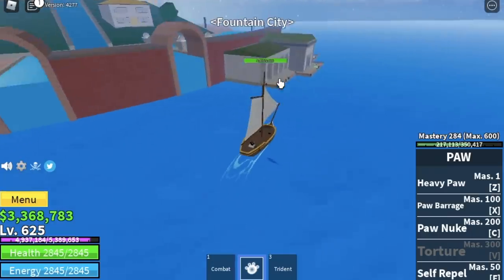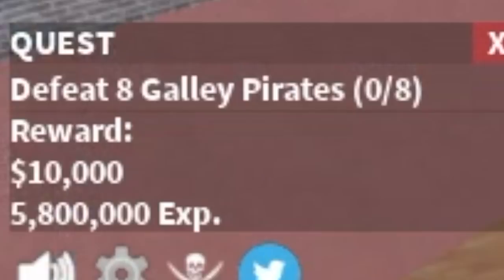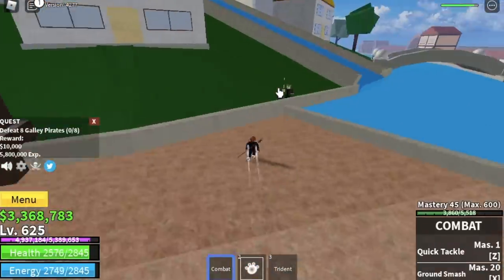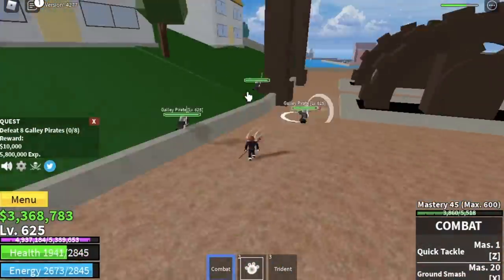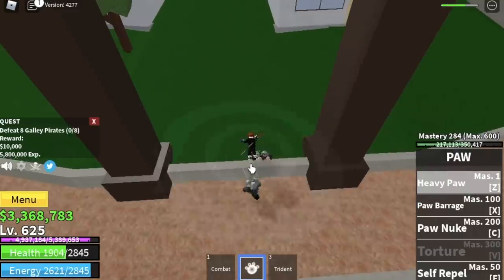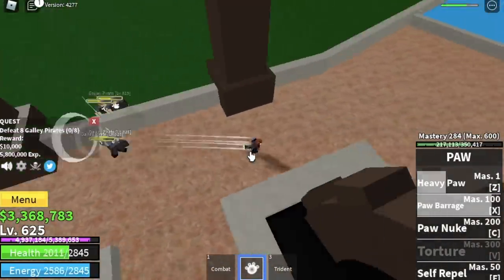Now we're heading to our final grinding island: Fountain City. Start and end here with the Galley Pirates — defeat eight, lure four at a time. Tip: don't stay in one area for too long because they might hit you with their long-range attack.